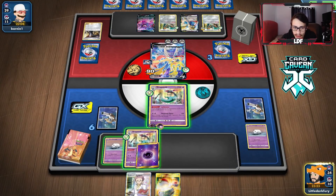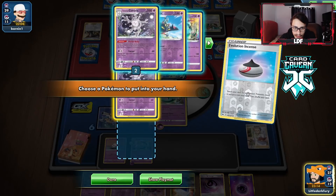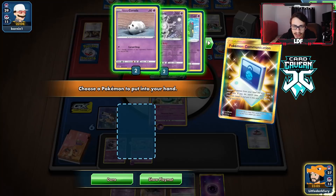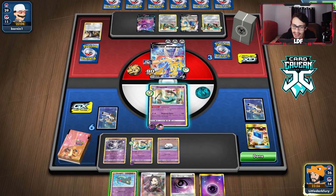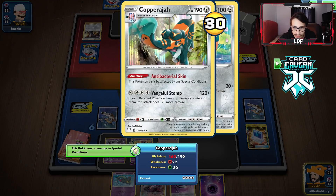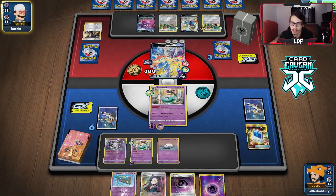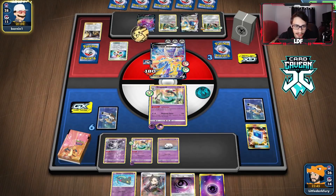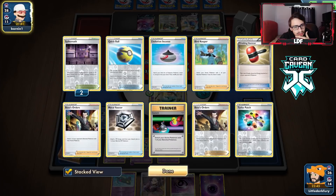We need another Dreepy. We get Cursola — bench it, and maybe another Cursola too. We don't want more boss plays. We hit him for 90, then 30 again to make it easier to knock out. We can hit for 120 then Boss something else and knock it out with 10 damage unless it gets Metal Goggles. He plays Switch — wait, did he do a double supporter last turn? Looking at the discard pile he's only played one Switch. That seems a little sus.